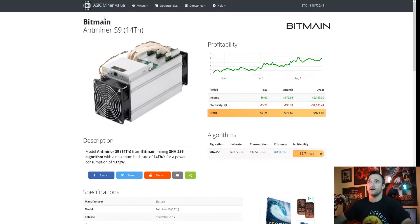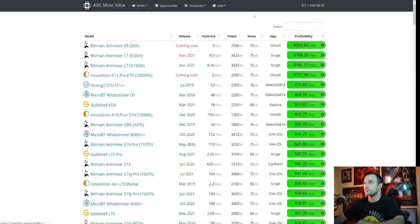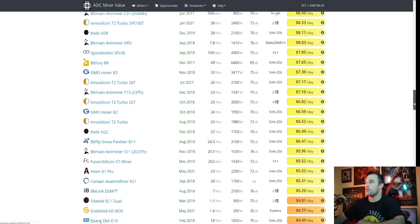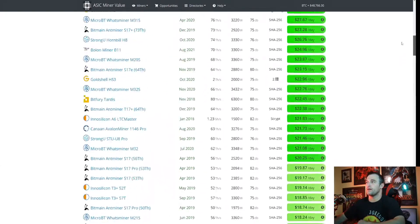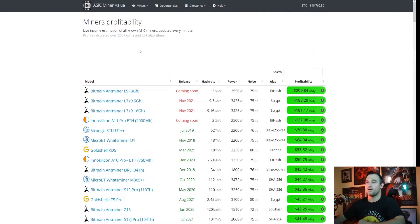Let's move right on over to the asicminervalue.com website and take a look. So this is how it is listed — you've got all the miners here. The way they are lined up is most profitable to least profitable. Down here at the bottom you need to set up your local preferences: your electrical cost and your currency. Right now it's set to $0.10, which we will keep because that seems to be a standard.